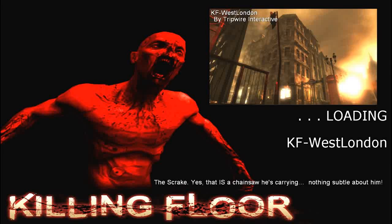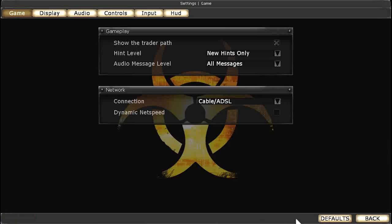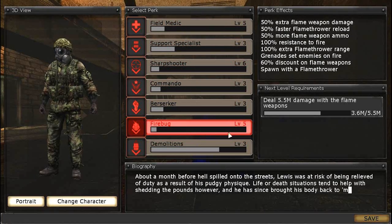Basically your goal in this game is to survive each wave in a man versus machine style. You team up with some friends, up to six. And you have seven classes to choose from.